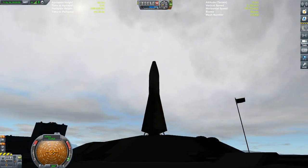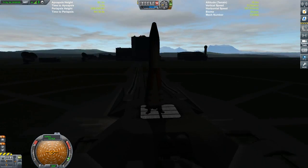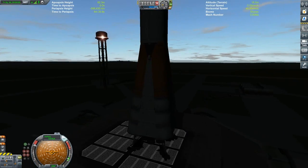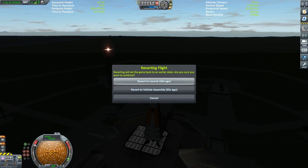The EVE mod is great for clouds but they really need to do something about this shading — this is just freaking ridiculous. The lights don't even do anything. I can't see a damn thing. You know what, screw this.